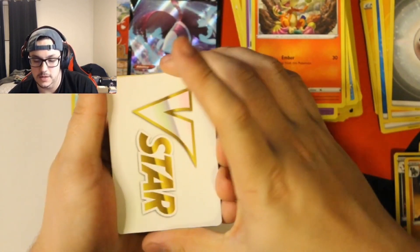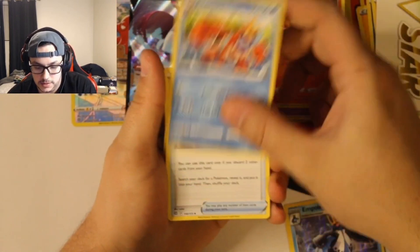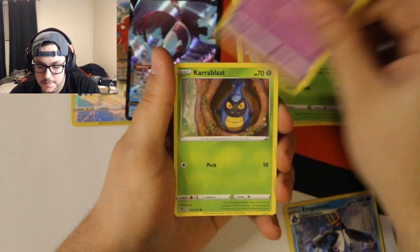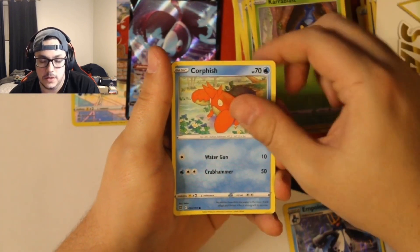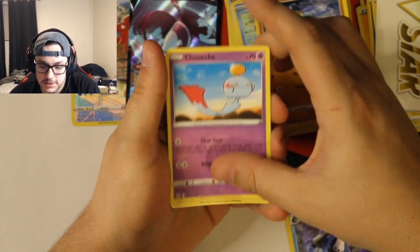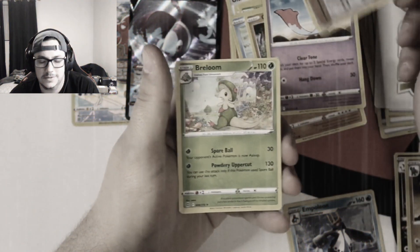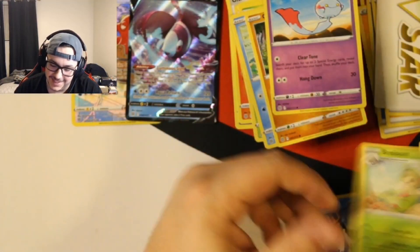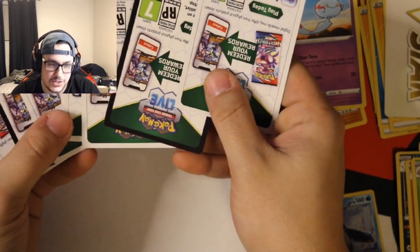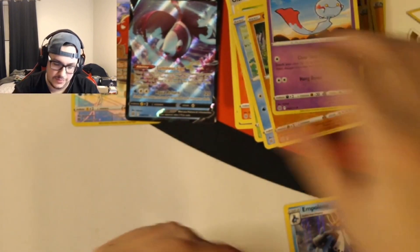Last pack — a bit of last pack magic? It is really bad. V-star marker, Cronon, Ultra Ball, Tropius, Milcery, Karrablast, Corphish, Golett, Chimecho, reverse Kindler. Man, that is brutal. We got two black code cards — that's tough. Let's do our recap.